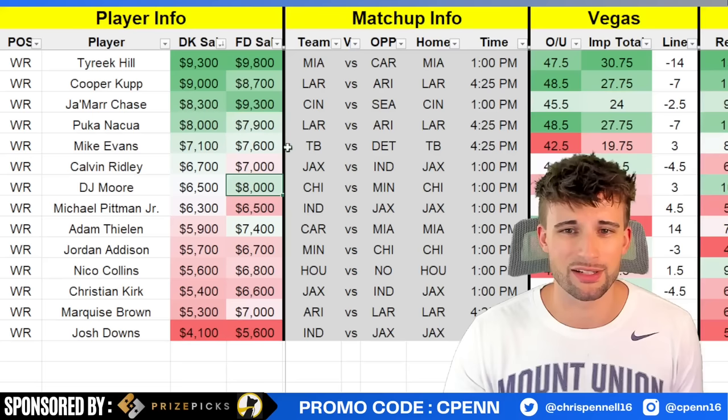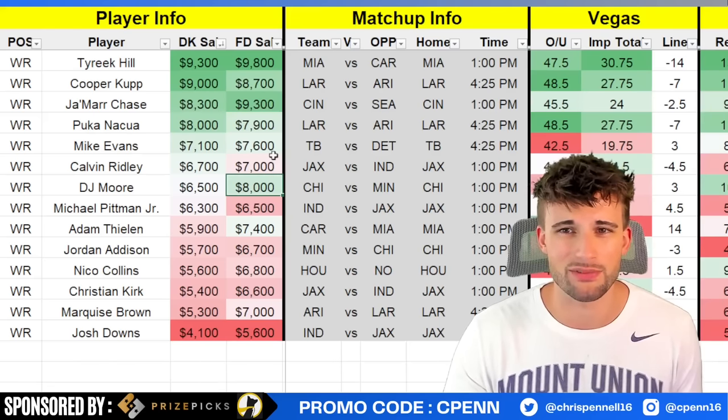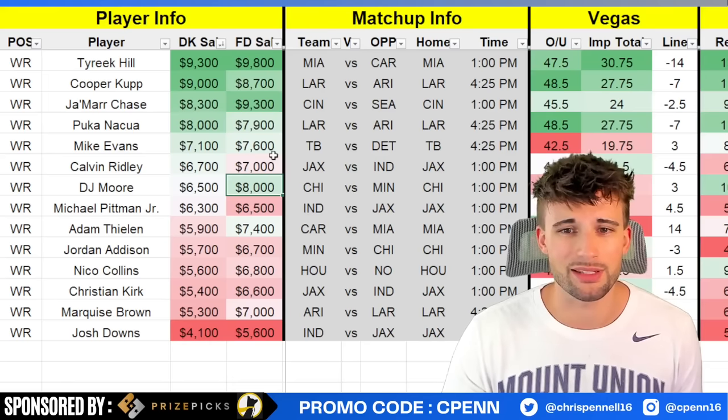For playing Baker you pretty much have to play Mike Evans. Calvin Ridley at $6,700 — if you have Trevor Lawrence, him and Christian Kirk are the main options with no Zay Jones. Ridley's been disappointing this year, had a nice week versus Buffalo, but his real big week was Week 1 versus the Colts and I think he can eat up this defense. If you have Justin Fields and want to stack with him, DJ Moore is the number one option — 106 yards and a touchdown per game, 27% target share, close to 40% market share of air yards. Keep in mind weather for this game looks awful wind-wise.